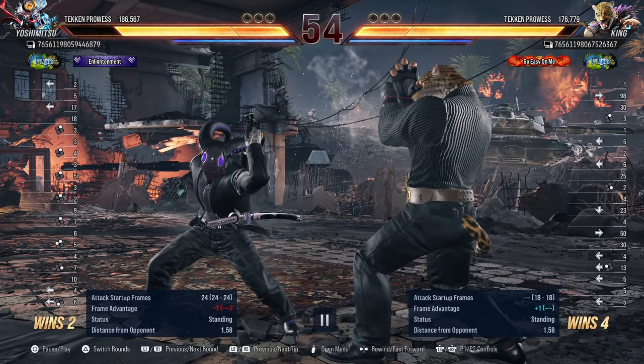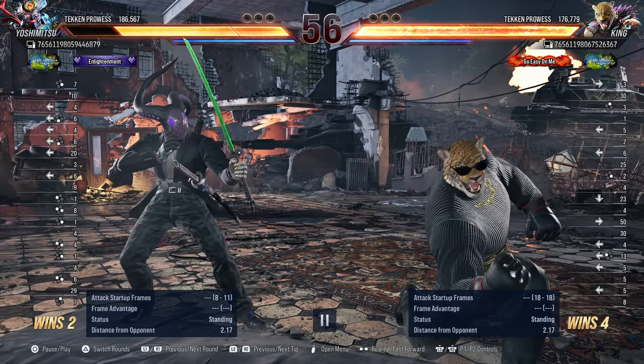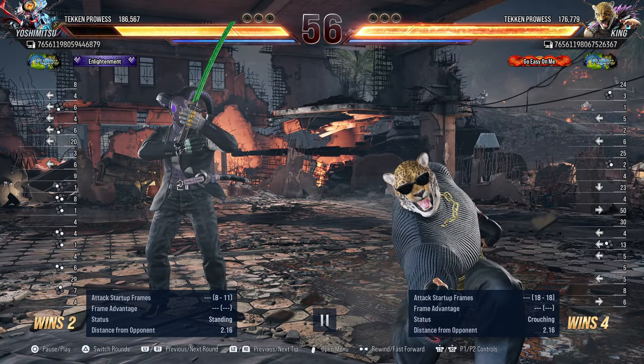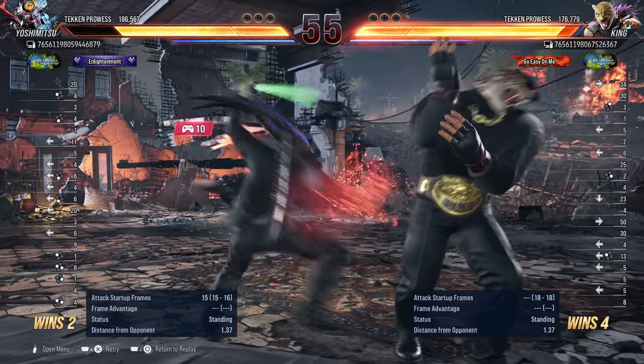Nice back 3. I'm not sure if 4 would have been the better punish right there. You probably have enough time to go for back 2-2 into a heat engager. Let's test it — yeah, you can get the back 2-2. Maybe you weren't sure if it was going to work, so you went for 4 instead. If not back 2-2, then 3-1 would have been another good option as well.